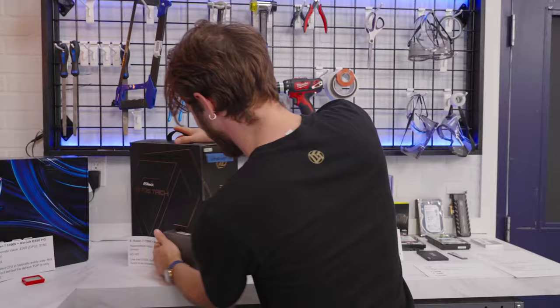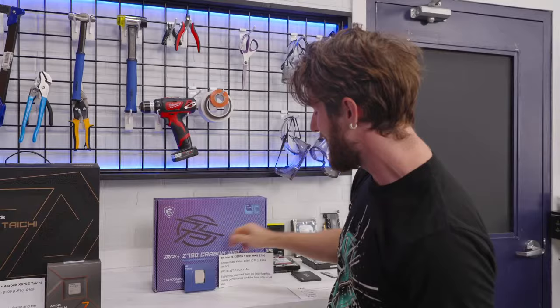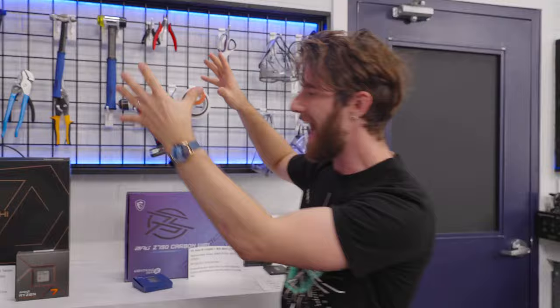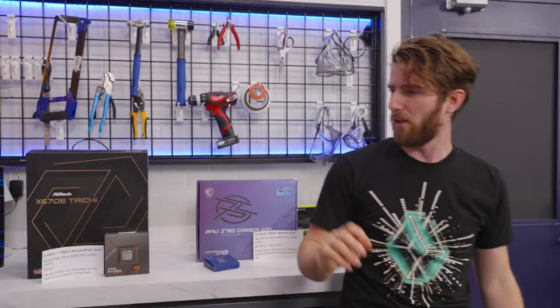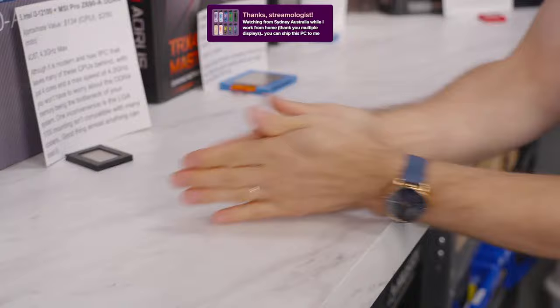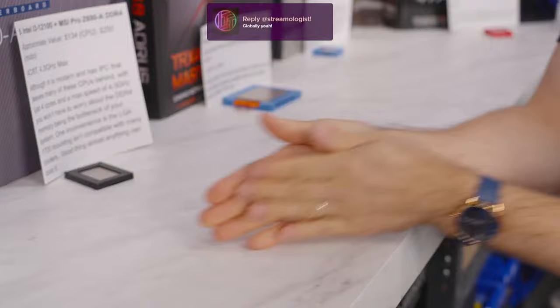Finally, if I roll a 10, you get a Core i9-13900K and an MSI MEG Z790 — worth over a grand. 8 performance cores, 16 efficiency cores, 5.8GHz max. If you're a gamer, this is the fastest possible. Let's roll — four!